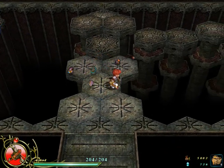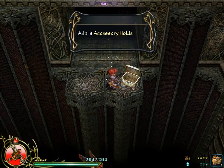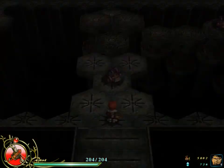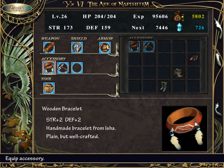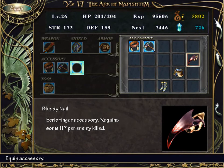Also while in town, I upgraded Brolant to level 7, because I don't trust the boss of this stage to not be a dick. So we now have a new accessory slot.